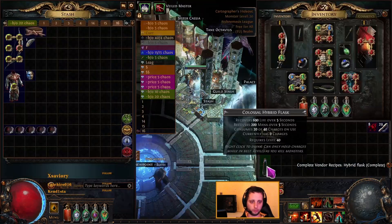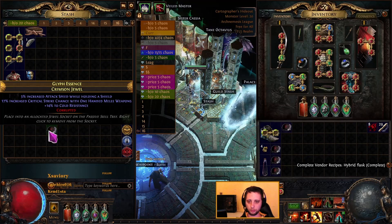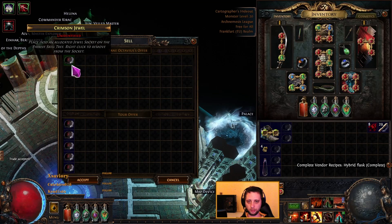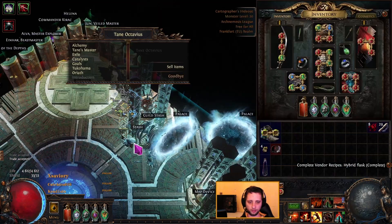For jewels, just find five jewels of the same type and sell them to a vendor for a new unidentified one. So that's that one.